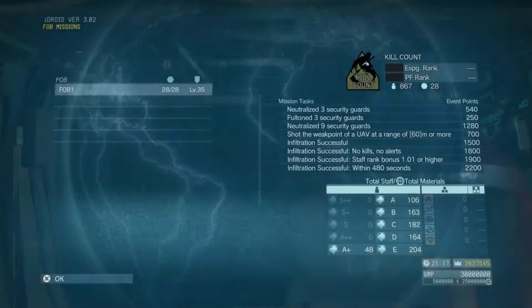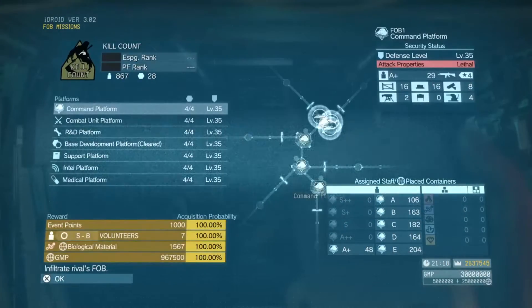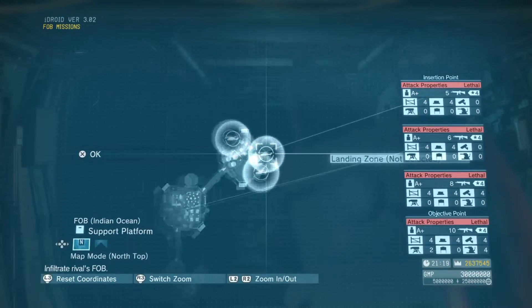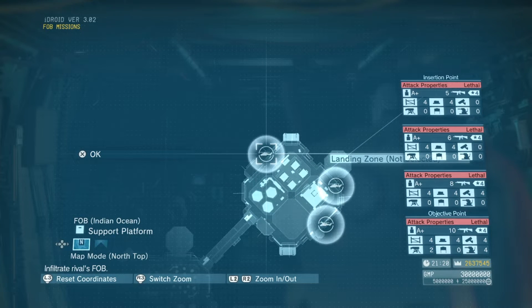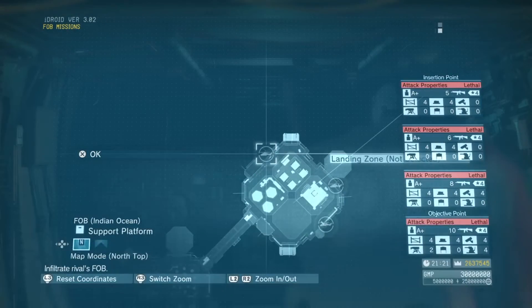You do not need to make it match your camouflage. Today we're going to be infiltrating the support platform, and we're going to be dropping not at the default location but at the location furthest to the left. That's going to be important for this run.